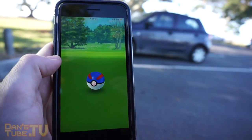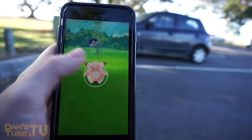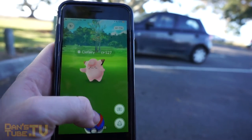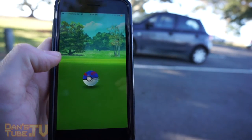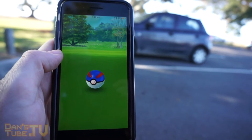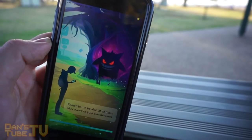Seeing as this is a Halloween event, we do get double the candies for catching, transferring, and hatching Pokemon. So instead of the original three candies for catching Pokemon, we now get six candies. When we transfer Pokemon, instead of the one candy, we get two candies. And when you are hatching eggs, you will get double the candies as well.